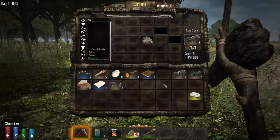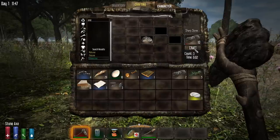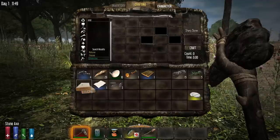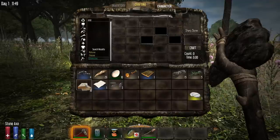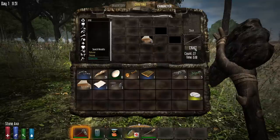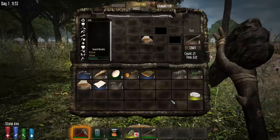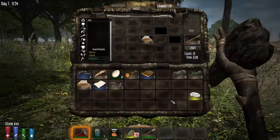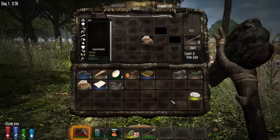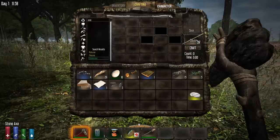We're going to get as many sharp stones as we can. Then take those planks — right-click the stack to take half — and drop them into the crafting slot to turn them into sticks. Sticks are really important for a huge variety of things: making ladders, clubs, axes, crossbows, and crossbow bolts. You'll be making a lot of sticks throughout your playthrough.